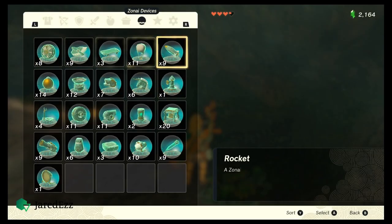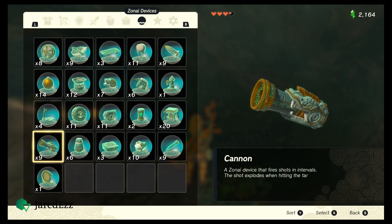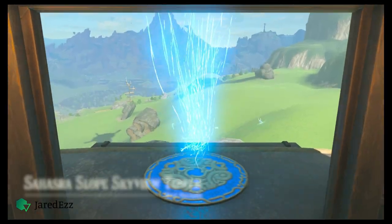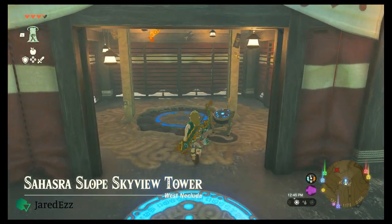Unless you utilize the new Zonai devices. This trick can be used anytime you're gliding through the air, but I find it most helpful right after being shot into the sky from one of the towers.